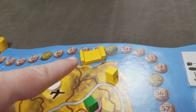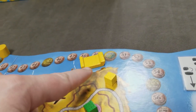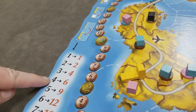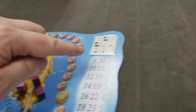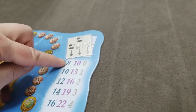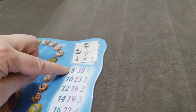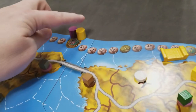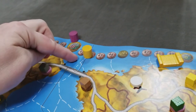Once all boat actions are finished, calculate revenue and costs. With four actions taken, you pay six Logie. Making one delivery this round nets eight revenue from the delivery table. Eight minus six in expenses equals a net profit of two, so move up two on the money track.